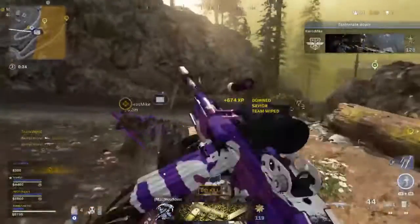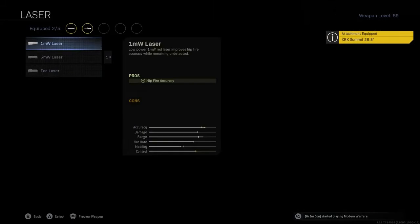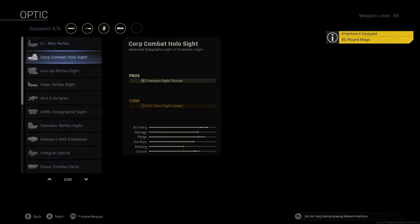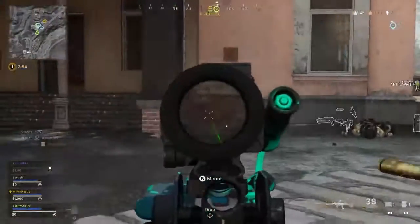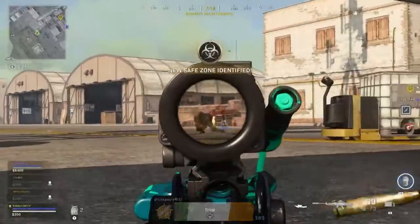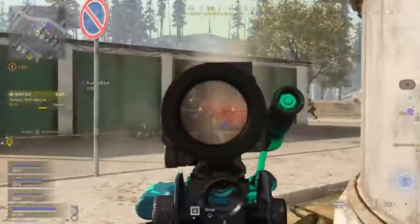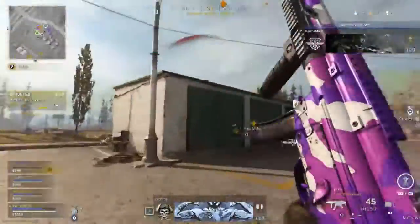On the Bruin you'll want the Monolithic Suppressor, the XRK Summit 26.8 barrel, the Tac Laser, the 60 round mag, and then the VLK 3x scope. The scope is crucial as it allows you to really easily control the Bruin's recoil and make an absolute laser with one of the fastest times to kill in the game. Just remember it doesn't have as high mobility as the Kilo, so the Bruin is the perfect weapon to hold a position in a gunfight. Ideally you want players running at you and you'll wipe entire squads.